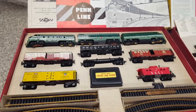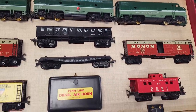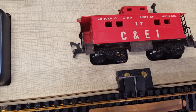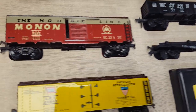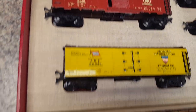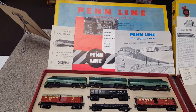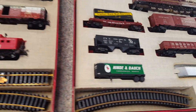Okay, here we have our diesel set — Northern Pacific. Look at these cars. Can't get any cleaner than that — unrun, unused. The inside of the box is even pristine, has all the instructions. There's the lid. The other set, which is even cooler than this one...